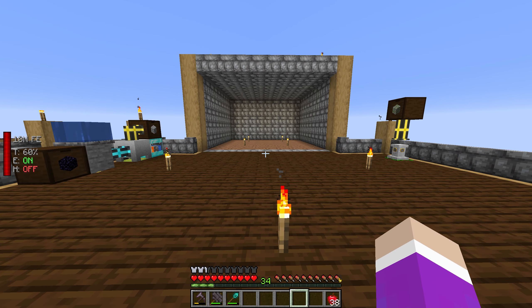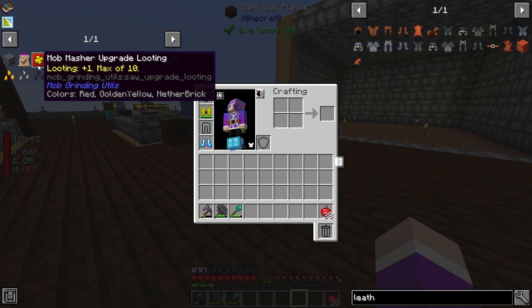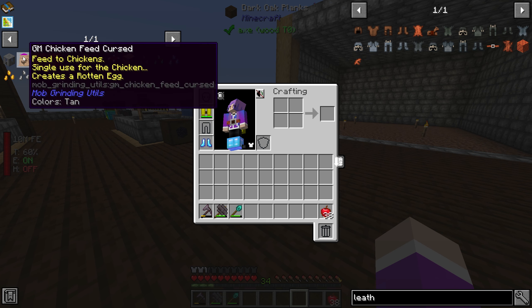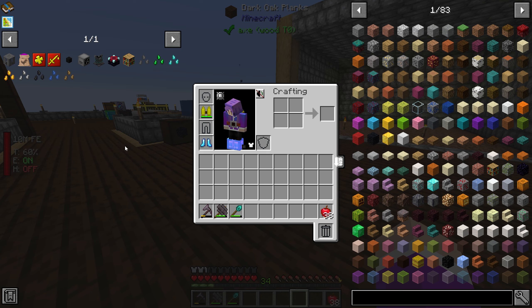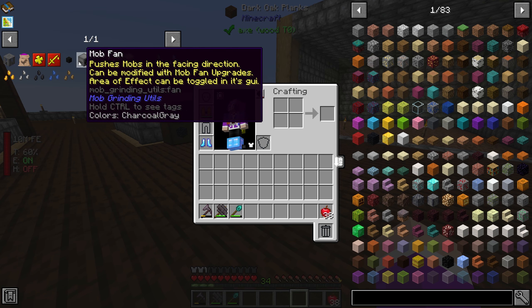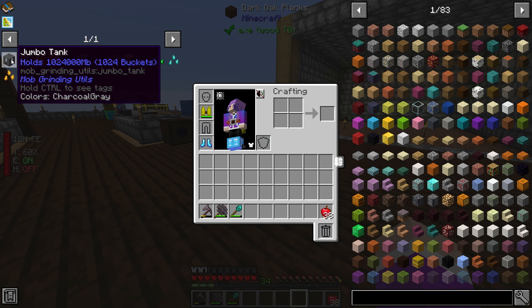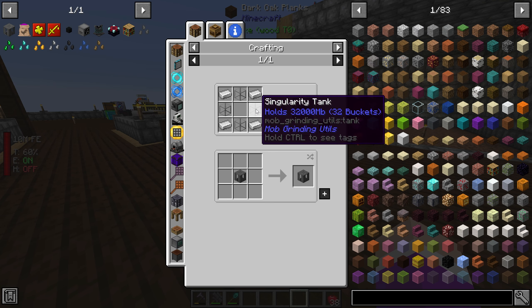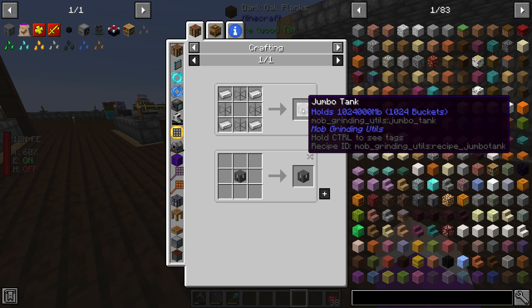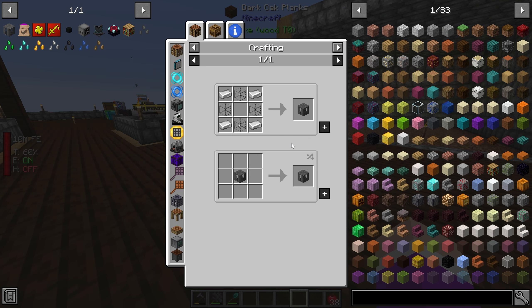The only way to really get mobs spawning when I'm standing this close is to use cursed earth — or cursed ground, whatever it is we were talking about last episode. We also need to set up mob mashers, mob farm absorption hoppers, and a way to collect all the XP. Regular tanks are not going to be enough; the jumbo one holds 1,024 buckets, which is way better.